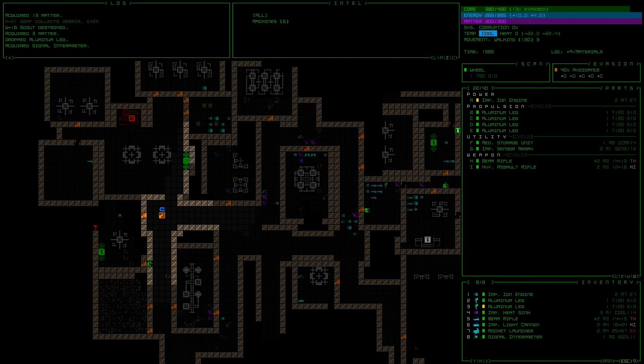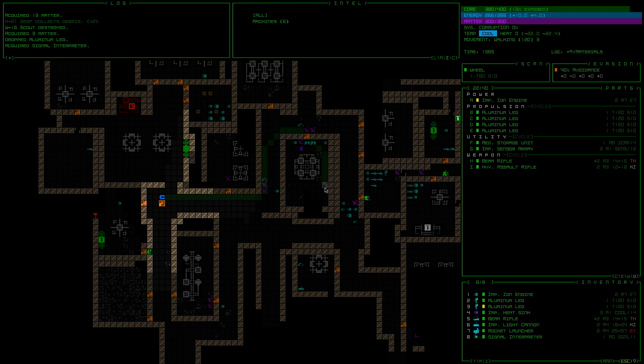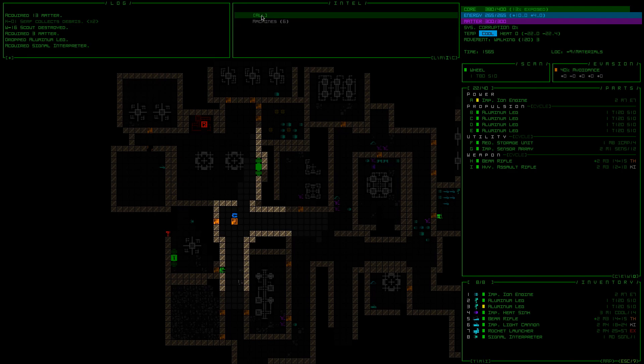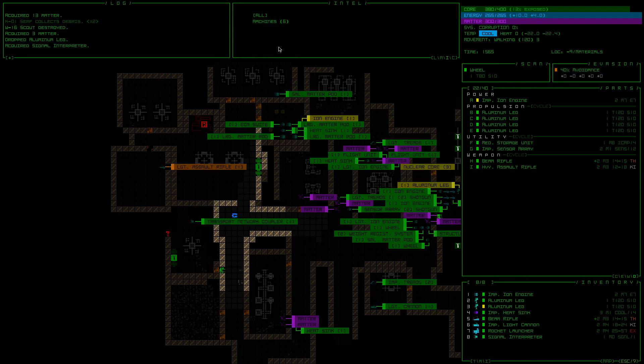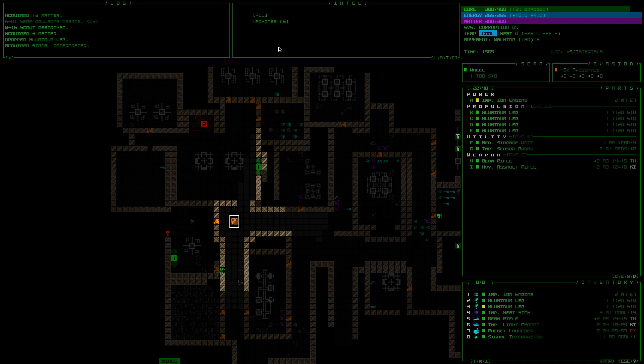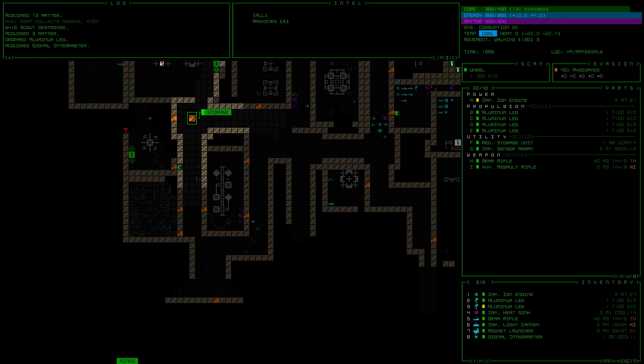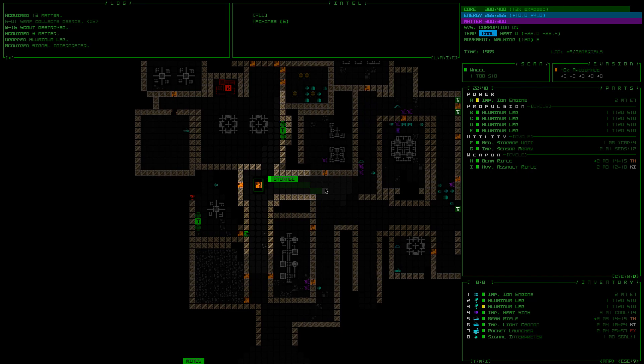Did we not do access branch at one point? So let's come up here to allies. Information, intel. Here we go — so this is going to take us to storage, and that's going to take us to the mines. Okay, so I think I'm okay with that. I'm okay with going to storage.